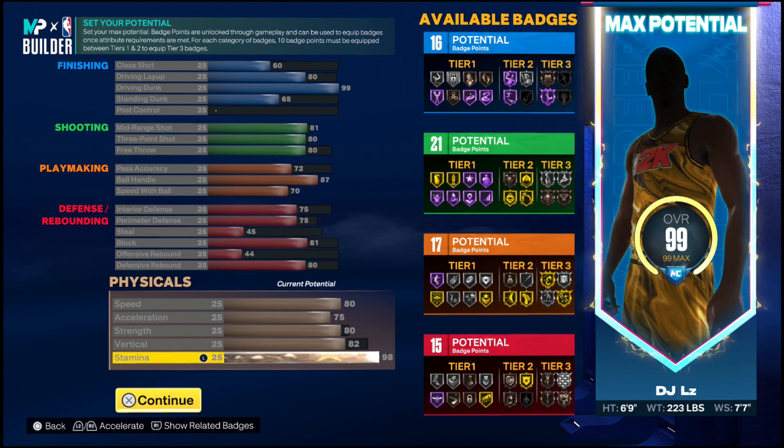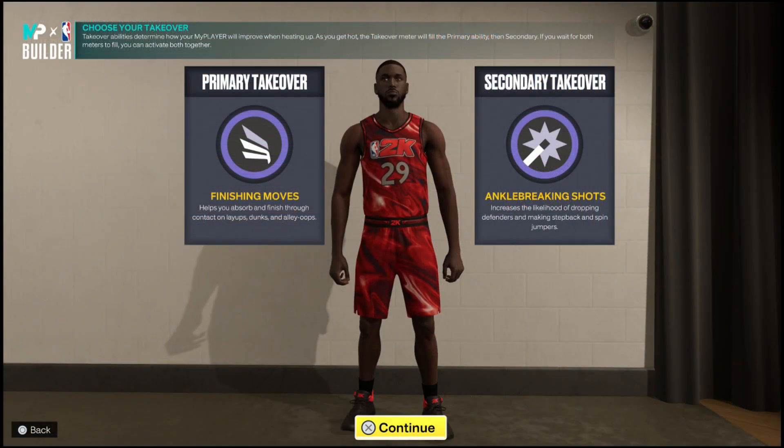That's really all for the stats. Next up we'll get to the takeover. We're going to get into the primary and secondary takeover. For the first takeover, I went with Finishing Moves. The reason I went with this is that the driving dunks are at 99, so you already know I'm looking to boom on people.